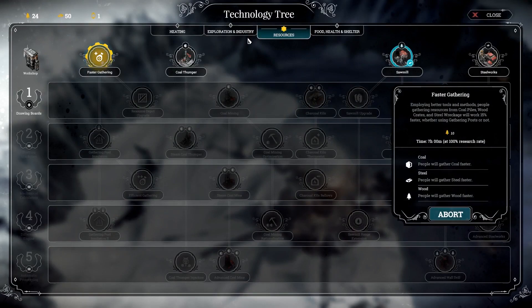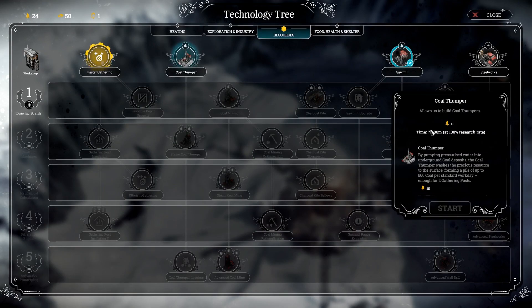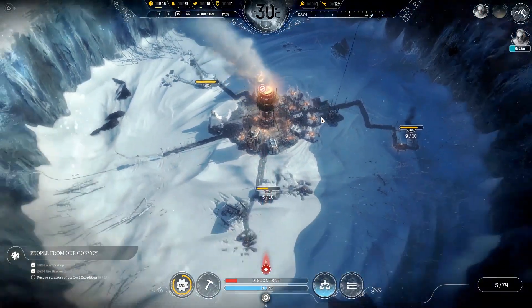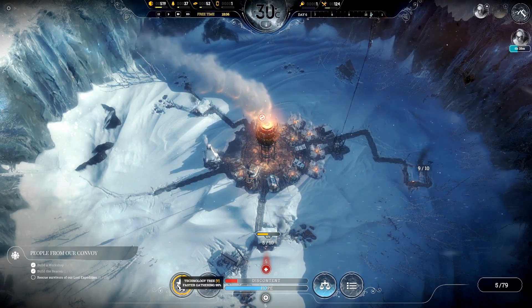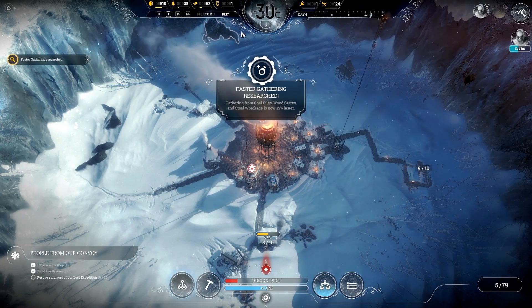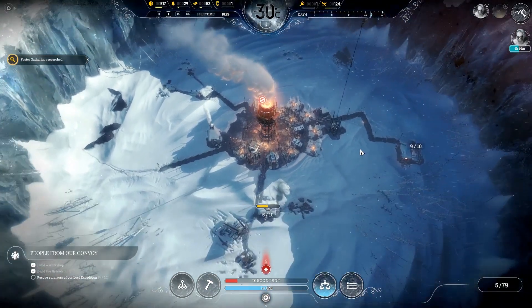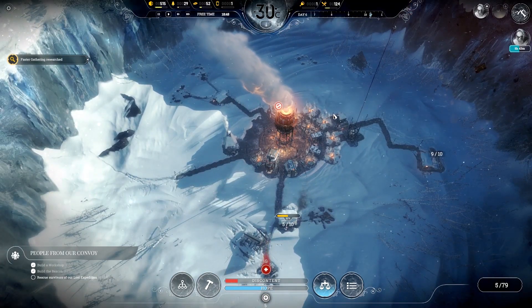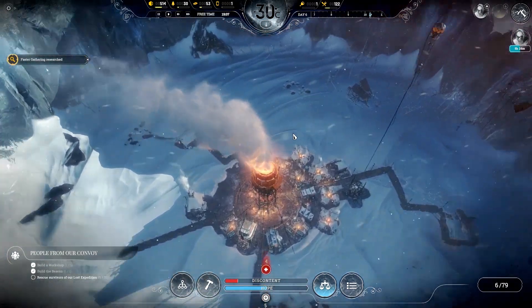We will need to start thinking about the coal deposits at some point. I'm actually going to have a look at this. Where is coal mining? There it is. But I can't get to that just yet. For now we will need coal thumping. Can you put that anywhere? In theory, we may be able to put it anywhere - maybe we'll get coal from the ground itself. But I think that's our next goal for research. We've almost finished our current research. Faster gathering - that'll help, nice little passive bonus. Just in time for the end of the day as well. So let's go for the coal thumper - 15 wood, that's fine. And everything is good. Five hours until the expedition reaches the place.